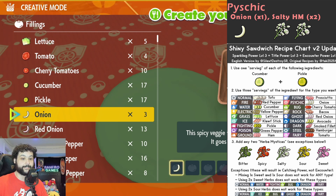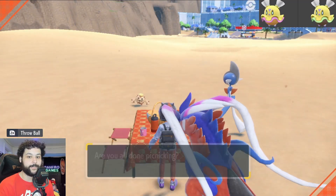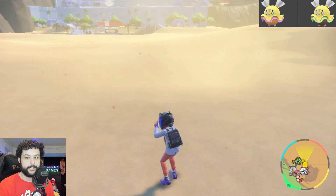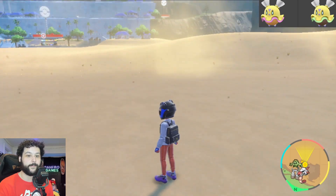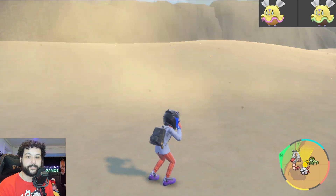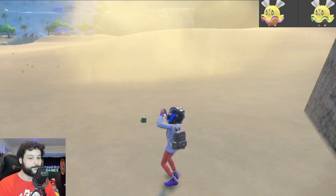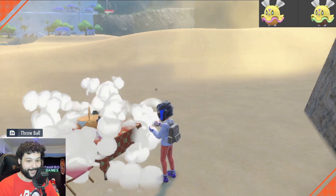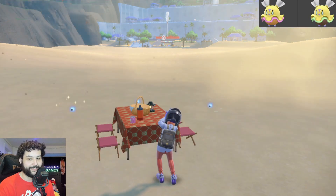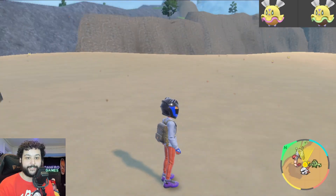For the next hunt we're going for a psychic type sandwich with one onion and two salties. We've got Sparkling, Title, and Encounter level 3 for psychic type and we'll get a bunch of Fiddle spawning around us. Fiddle is a small Pokemon so it can be a little hard to see, especially during a sandstorm. The big tell on shiny Fiddle is that instead of pink around it, it'll have a neon green skirt — watch for that. This is another hunt you can do as a town reset across the way if you prefer that over a picnic reset.